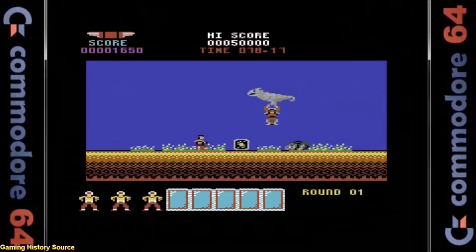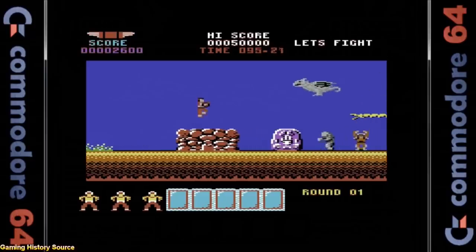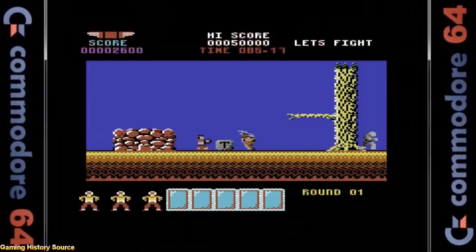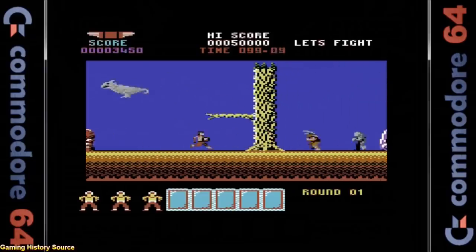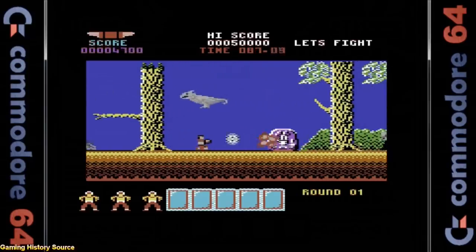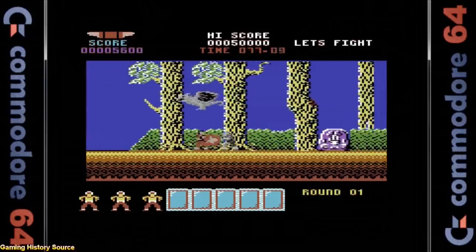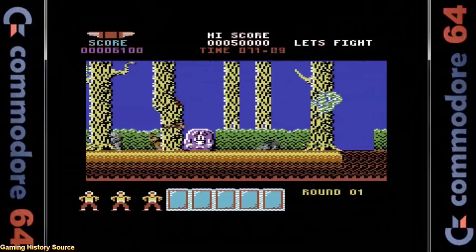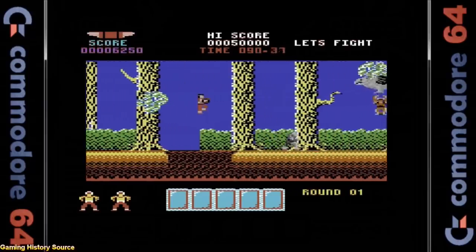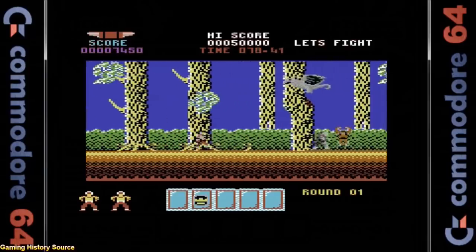The Commodore 64 version is up next — unfortunately it's only average at best. The speed of the game is way too fast, sometimes with lots of enemies on screen at once. With only one fire button against the onslaught of enemies, the controls take a bit of getting used to. The graphics are varied in detail but the colors are extremely muddy, and the gorgeous backgrounds are missing. The music is not that memorable — I've come to expect much more from the beloved SID chip. It does play pretty well but it's very difficult.